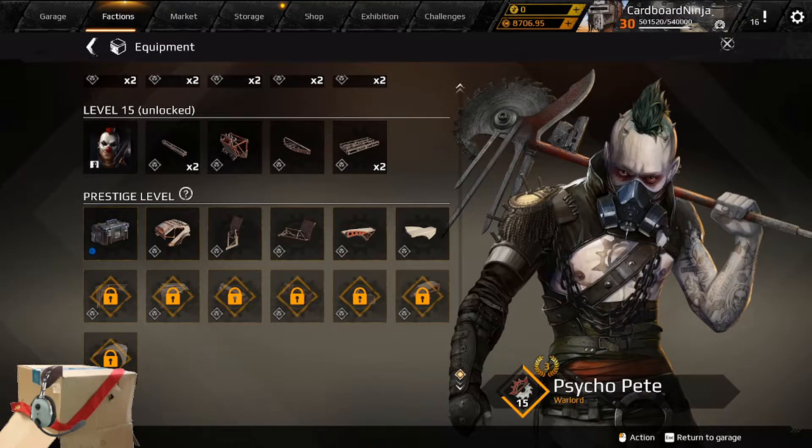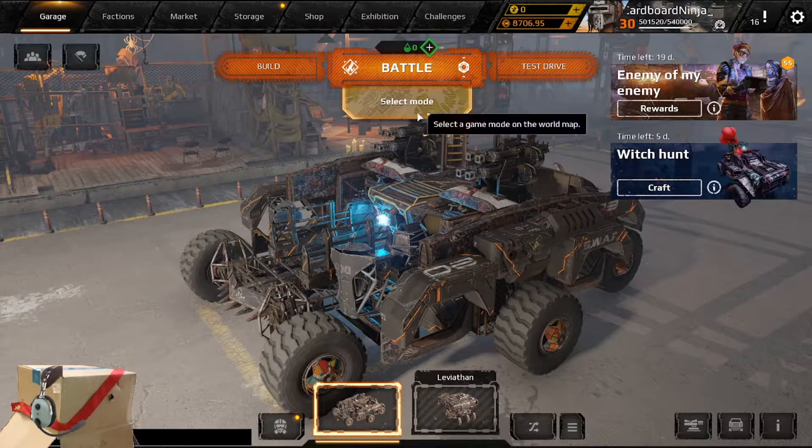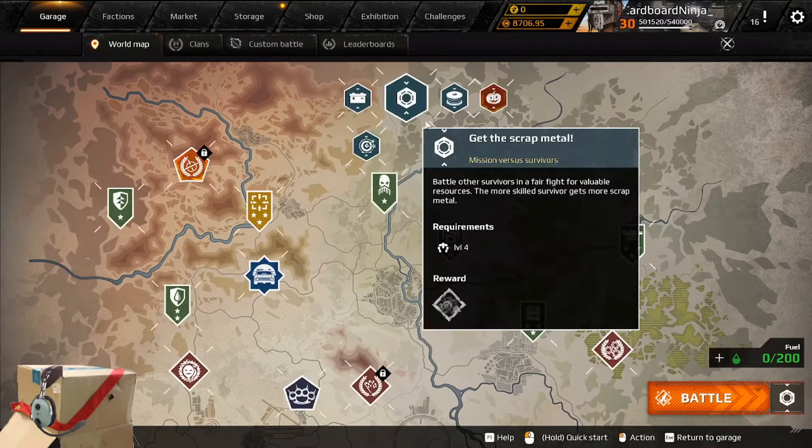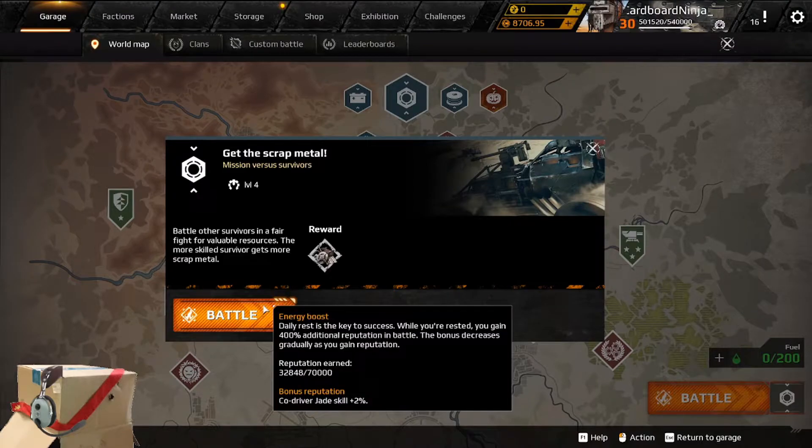One final note on faction reputation: much like the rested experience mechanic from World of Warcraft, Crossout has an energy boost that increases the amount of reputation you earn per battle. You can see the bonus you are receiving by hovering over the battle button for any mission, brawl, or raid where it would apply.